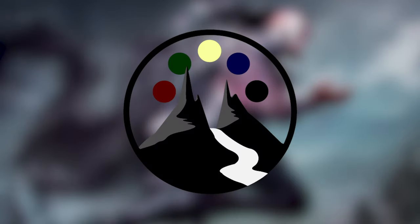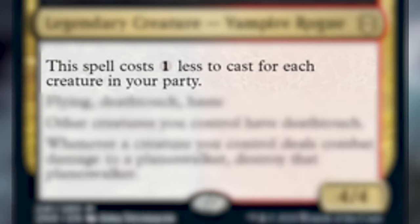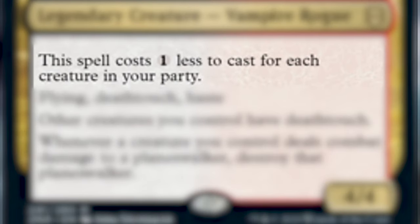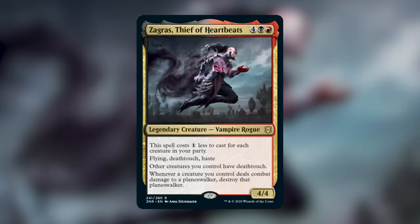Today we are diving into another Zendikar Rising commander — maybe the last one we'll cover, we'll see with delays with Commander Legends. We're going to be talking about Zagrus, Thief of Heartbeats. Zagrus is a legendary creature, vampire rogue. He's a 4/4, he costs four, a black, and a red. He costs one less to cast for each creature in your party. He has flying, deathtouch, and haste. Other creatures you control have deathtouch, and whenever a creature you control deals combat damage to a planeswalker, destroy that planeswalker. My first impression of Zagrus was a bit underwhelming when we were doing our set review — he costs a lot and looks like he synergizes well with party, which doesn't really have a lot of support yet.